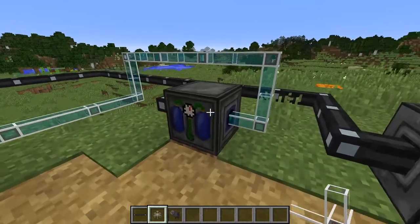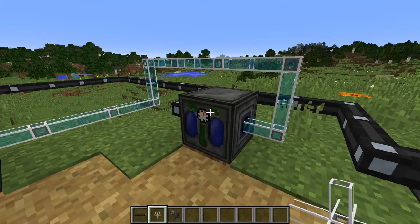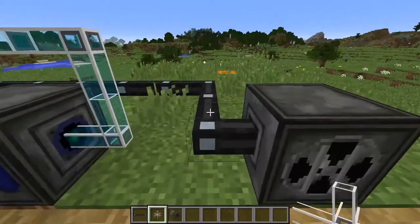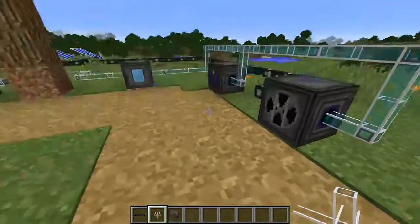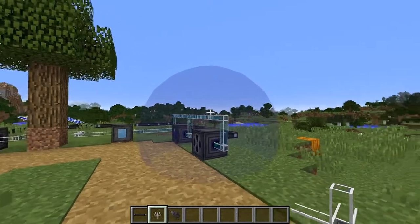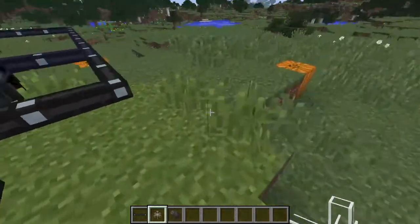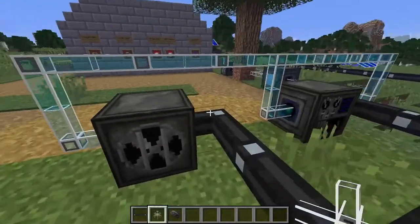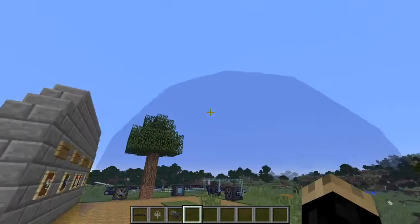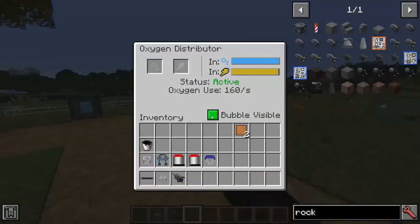Once you've filled your oxygen tanks, you probably won't want to keep filling them up in your space base — you'll want to just take them off and have oxygen throughout your base. That's where the oxygen bubble distributor comes in. Place it down and connect it with fluid pipe, and as you can see it makes a ginormous bubble filled with oxygen. If you're inside the bubble you can take your space gear off and breathe just fine. It's a pretty good size, so depending on how big your space base is, I'd recommend making a few of these.